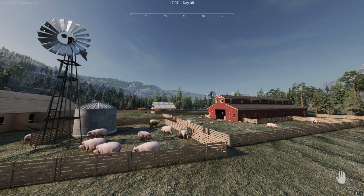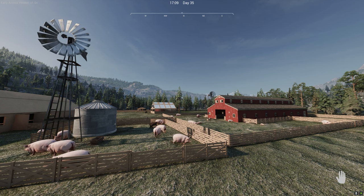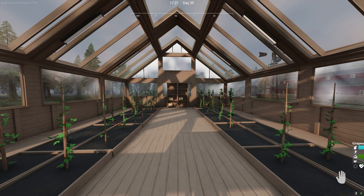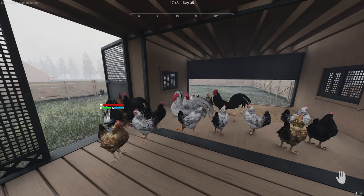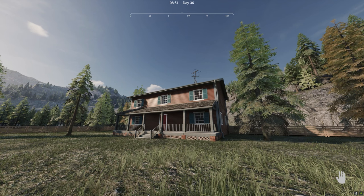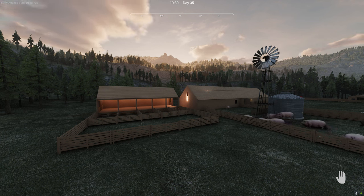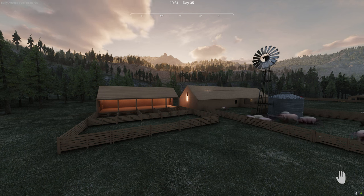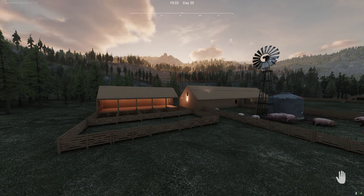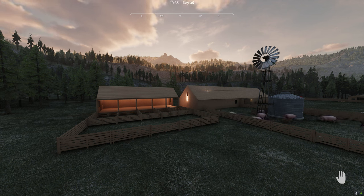So far in this playthrough on the unstable branch of Ranch Simulator we have built our pig pens, our barn, our processing facility, our greenhouse, our chicken coop, and our beautiful home. With the unstable branch getting ready to move into full release on November 3rd, it's time for us to add cows to our ranch. I've already gone ahead and built their home — let's go get some cows!